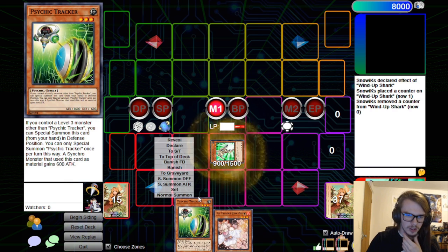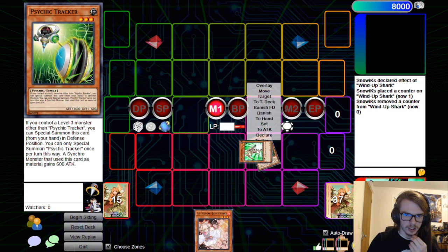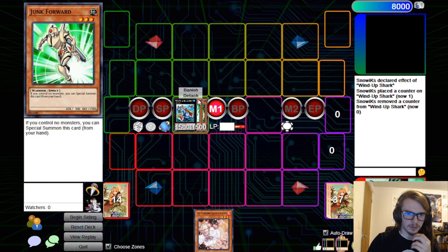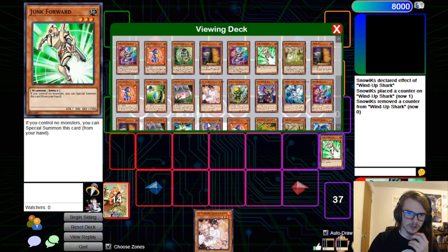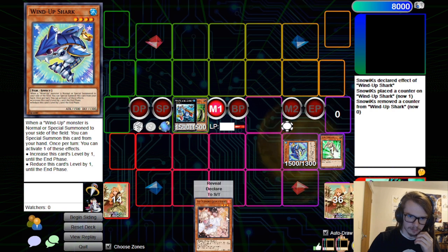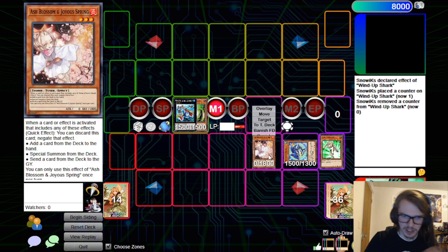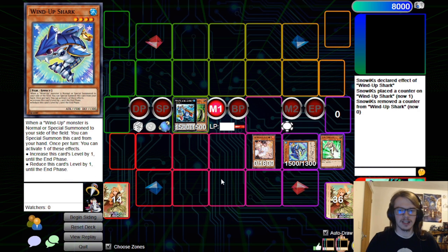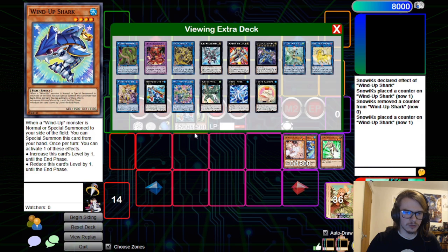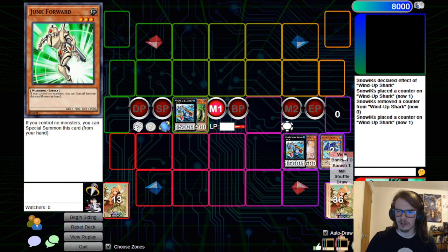We're going to start with the Junk Forward, which will then Special Summon our Tracer. Then we can XYZ both of these into our first Zenmaity. Zenmaity will then be able to activate its effect to detach and Special Summon out a Shark. We're then going to Normal Summon — the Ash is a 3, there's a reason we're playing Ash. We're also going to change this guy's level so that it is now a 3. This will then allow us to once again overlay for our second Zenmaity.